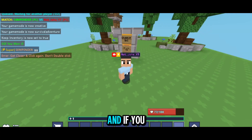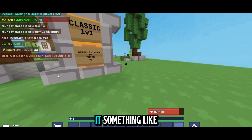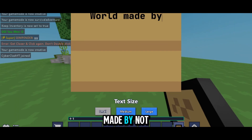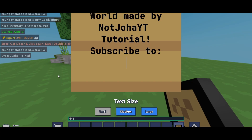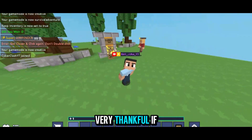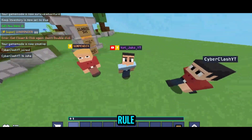This is how you can create a PvP world. If you create your PvP world with my codes after watching this tutorial, please give me credit — something like 'World made by NotJohaYT Tutorial, Subscribe to NotJohaYT'. Just a small credit — I'll be very thankful. If you don't, that's also fine and not against the rules, but it would be great.